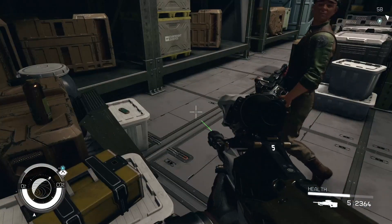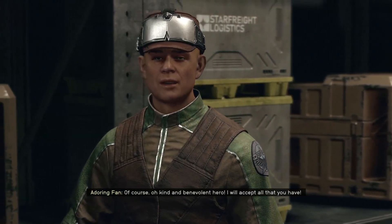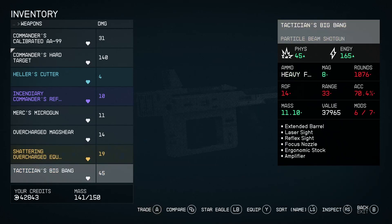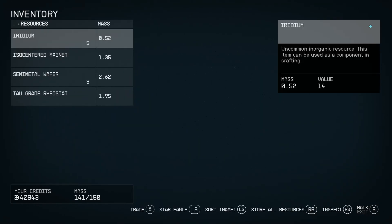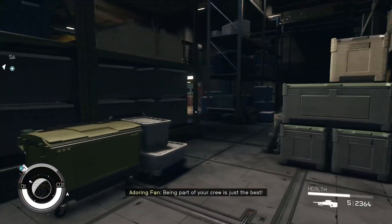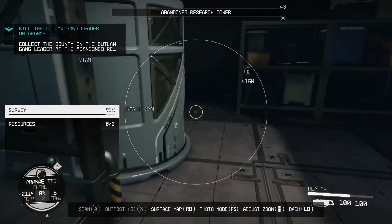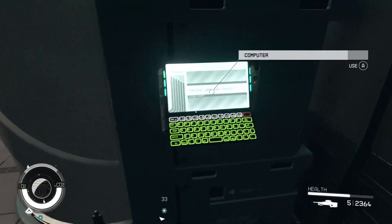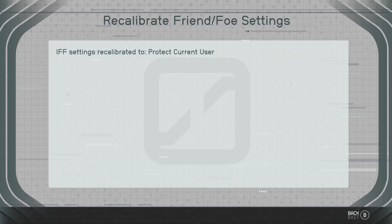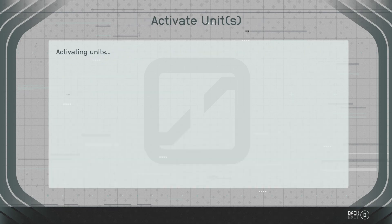I picked up too much stuff. Oh kind and benevolent hero, I will accept all. I don't have to carry that — I got a robot friend, maybe. Update friend or foe. User, protect us. Combat inhibitors — confirm. Activate! Go get him.